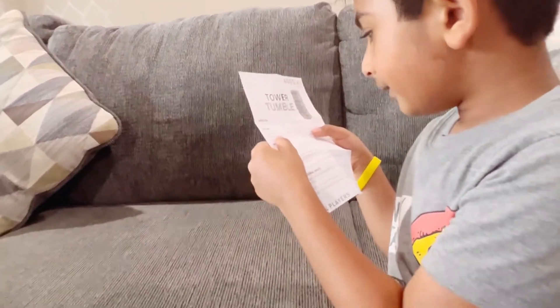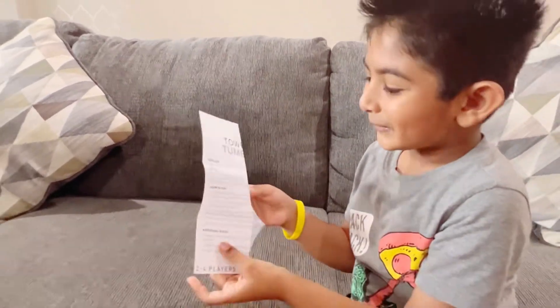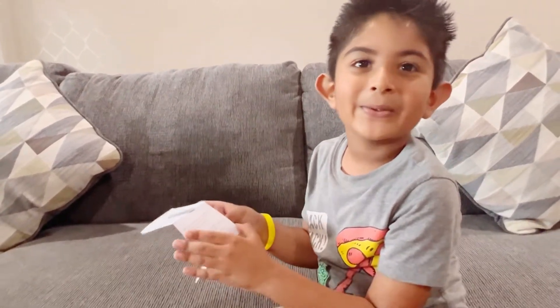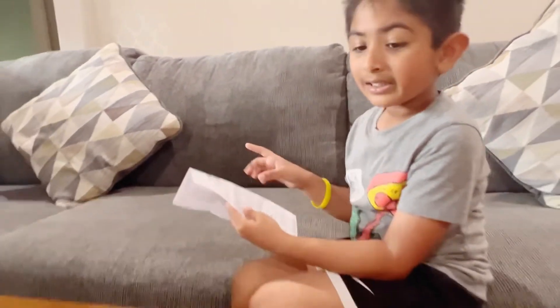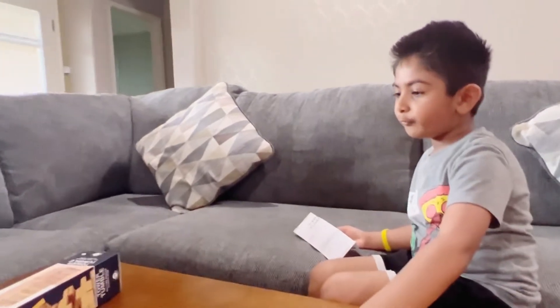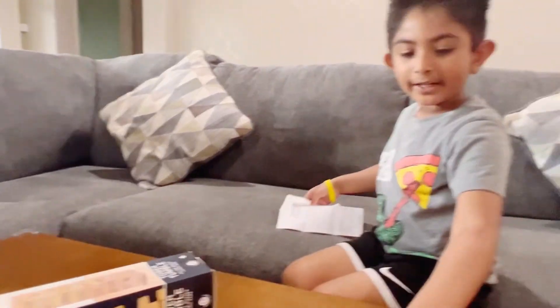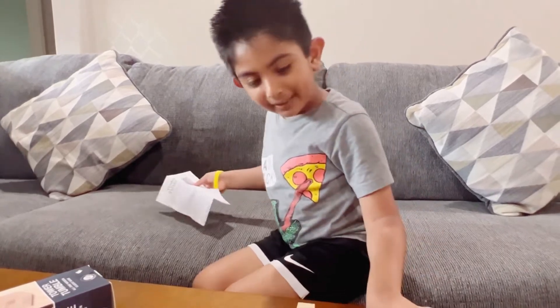Let's read the instructions. See — setup. I already know the game, but I'll read the instructions because you might not know how to play. So we play it like this: we build this tower, and then we have to take one out from the middle, then we put it on the top. That's how we play the game.